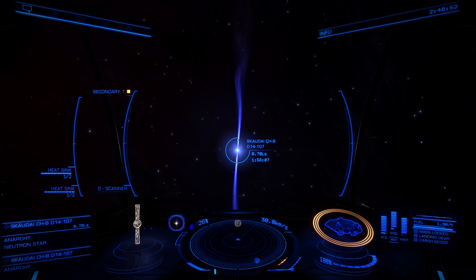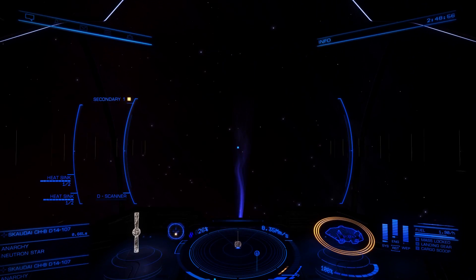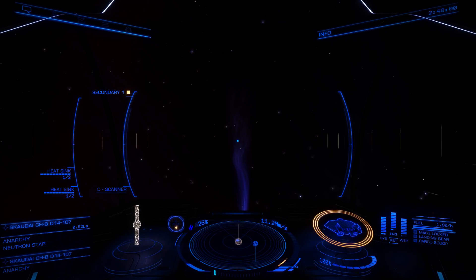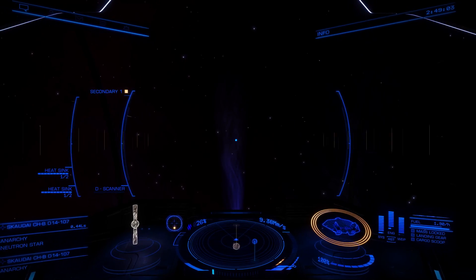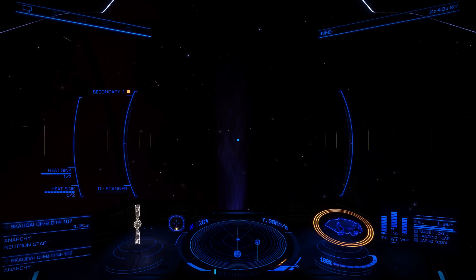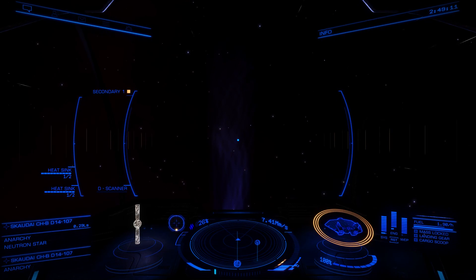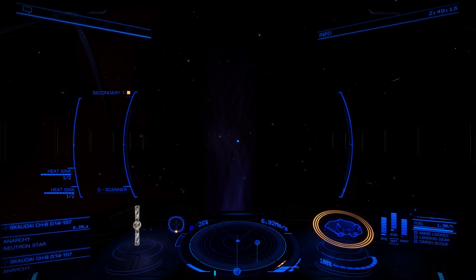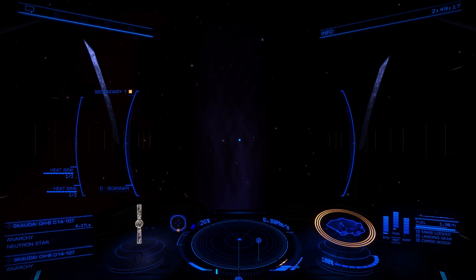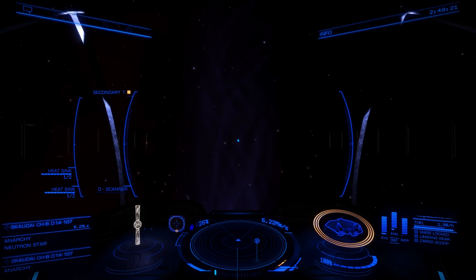So what you're gonna do is slowly accelerate towards them, point towards the end of a jet like this, and just very slowly approach. Make sure you do angle up enough so that you don't accidentally hit the exclusion zone around the neutron star itself.